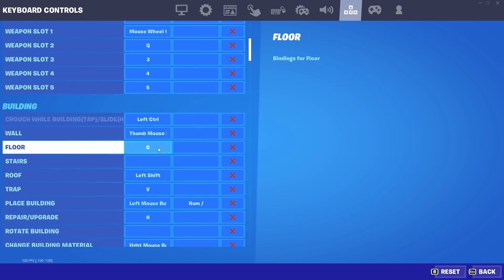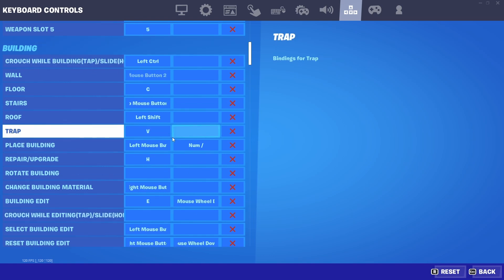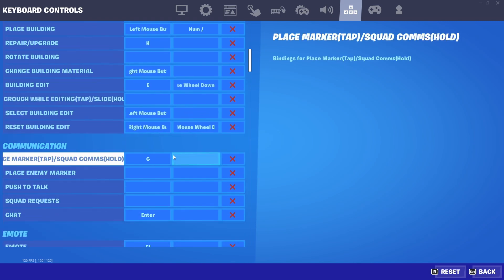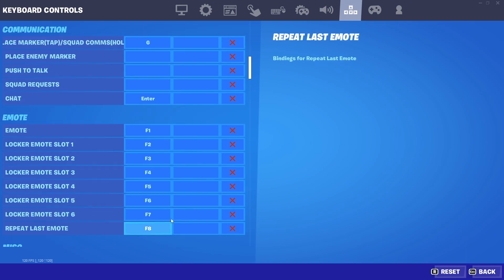I'm just going to be showing you the rest of my settings. I have definitely interesting keybinds, especially for mouse buttons and that kind of stuff. Once you get used to these, these things are crazy. I don't know why G is my marking button, but everything else seems pretty reasonable. For locker emotes and that kind of stuff it's all different.